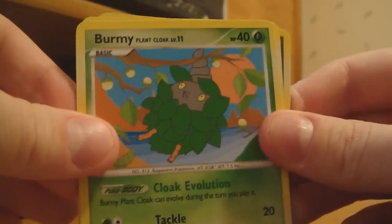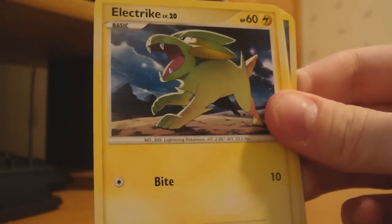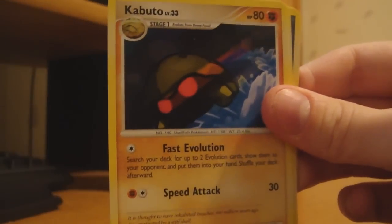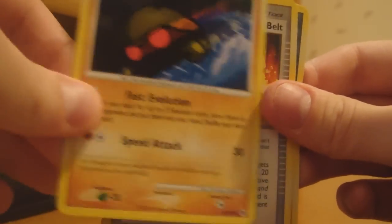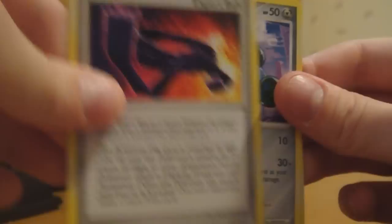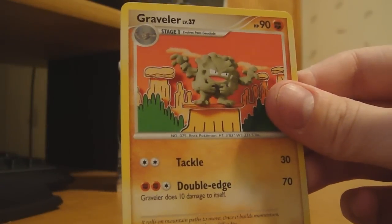Okay. So we got a Burmy Plant Cloak, a Snorunt Electric, a Wingull, a Kabuto, Expert Belt — cool — a Bronzor, and a Graveler.